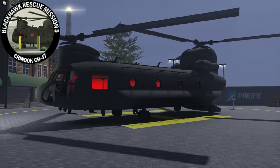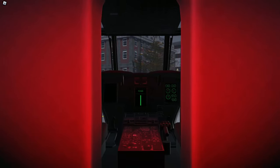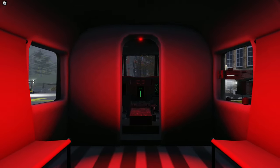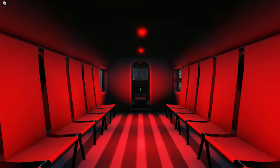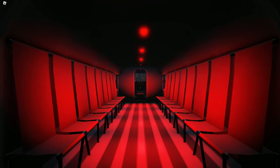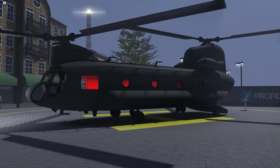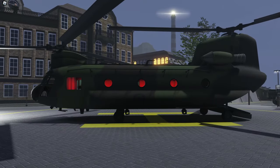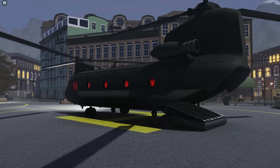Chinook, CH-47. The Chinook Game Pass costs 200 Robux, which is $2 USD. The pass allows you to buy and use your own Chinook, which currently has the largest carry capacity in the game with 23 total people being able to sit: 20 passengers, one gunner if applicable, and two pilots. The Chinook comes with four different camos: green, desert, BAF, and CAF. Green being the default, it's a good green that goes with the rest of the game.